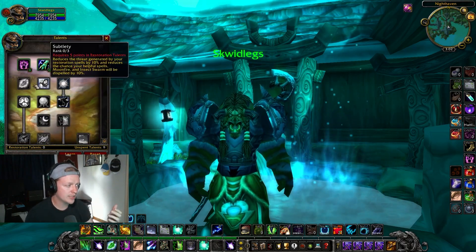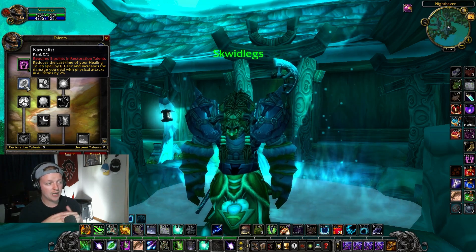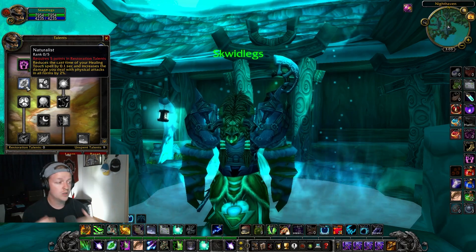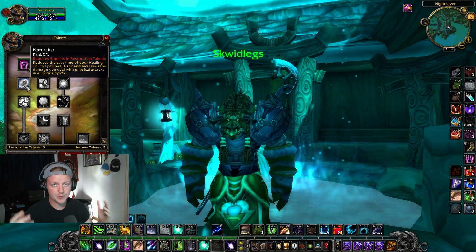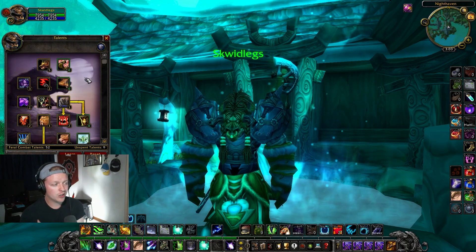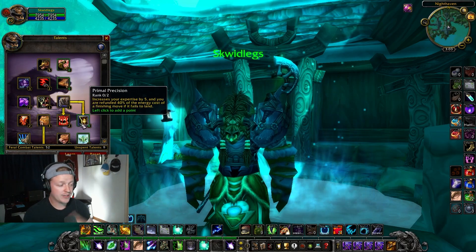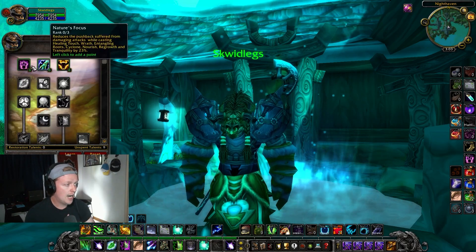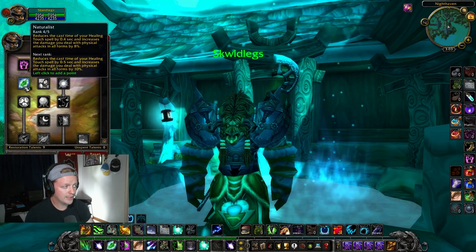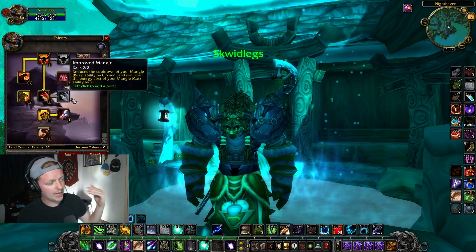You could go into Restoration and grab Naturalist for 4% increased physical damage in all forms — you'll be able to get this up to 8%, which is a huge damage boost. But if you want more sustainability, Nurturing Instinct and Primal Precision will help you survive longer. I myself am grabbing 2 in Furor, 3 in Furor, and 4 in Naturalist. That is my Feral tree for Pre-Patch Wrath.